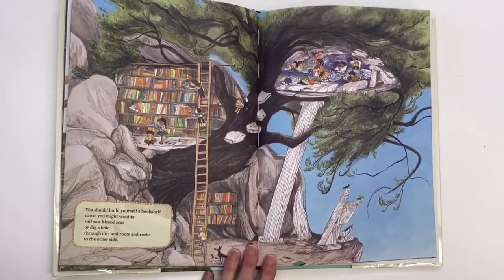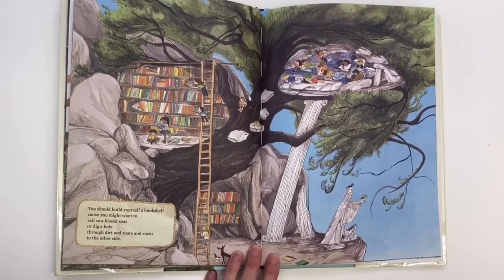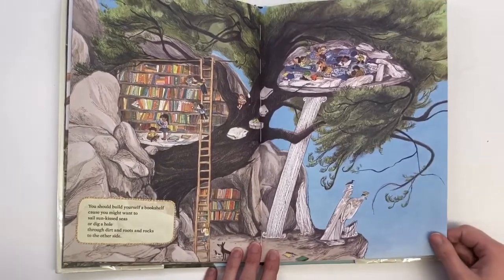You should build yourself a bookshelf, cause you might want to sail sun-kissed seas or dig a hole through dirt and roots and rocks to the other side.